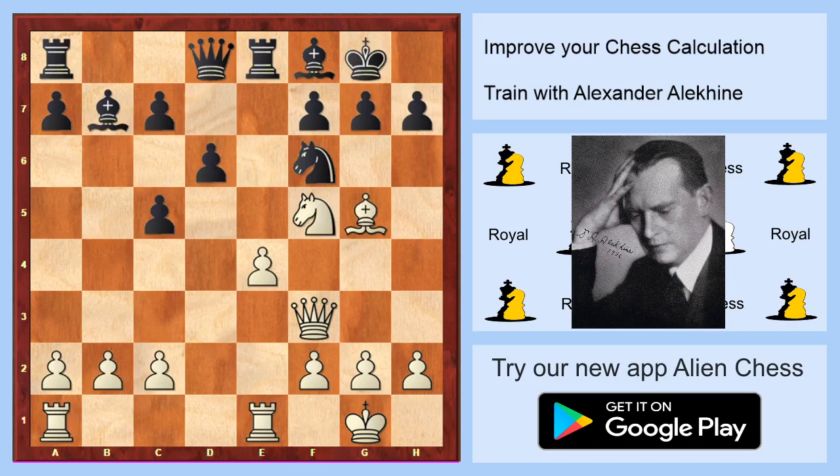It's white on move. Once again, Alekhine is on move. The winning move is check on h6. If black goes to h8, of course you will take on f6 and you will take on d8. For this reason, black has to take on h6.